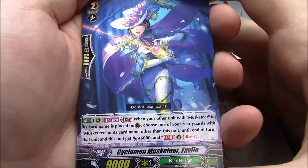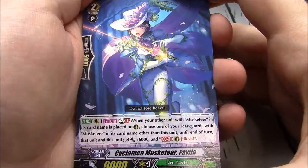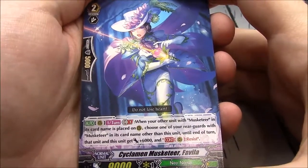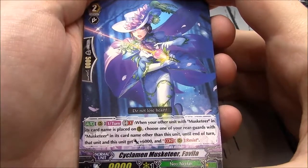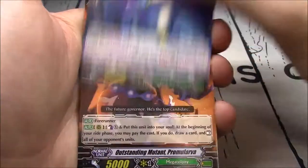And the first card: Cyclamen Musketeer Favilla. When your other unit with Musketeer in its card name is placed on rearguard, choose one of your rearguards with Musketeer. Until end of turn, that unit and this unit get plus 6k and continuous resist. Once per turn, rearguard, GB1, grade 2, 9k.